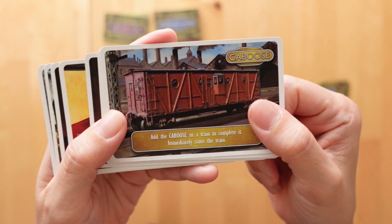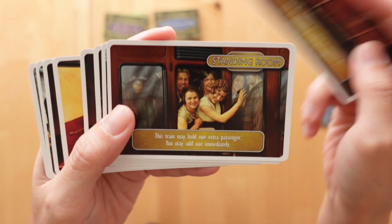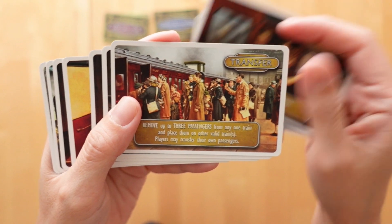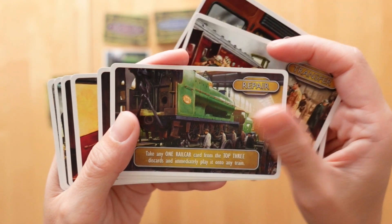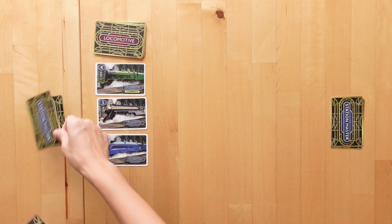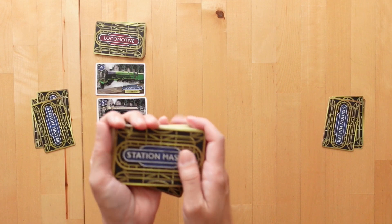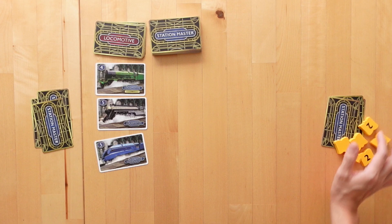There are actionable Station Master cards as well. Since I'm going to show you how we set up for the most basic variation that I've played to introduce this game to our seven-year-old, we will put these aside for now. I'll explain later why and when we introduce them. Each player will get three Station Master cards in their hand, which they will replenish at the end of their turn. There are six pawns of each colour.